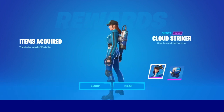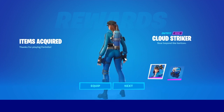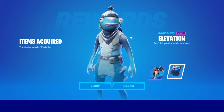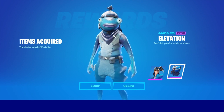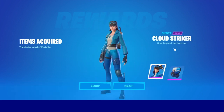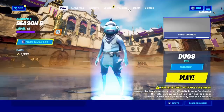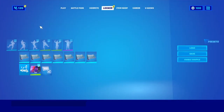It comes with a Cloud Striker skin — this is very cool, I like this skin a lot. It goes well with this back bling I happen to have on, and the Elevation glider: 'Don't let gravity hold you down.' Also, Polar Legends is out — if you'd like to see my review on that, it'll be linked in the description. This pack is called the Cloud Striker: 'Soar Beyond the Horizon.'